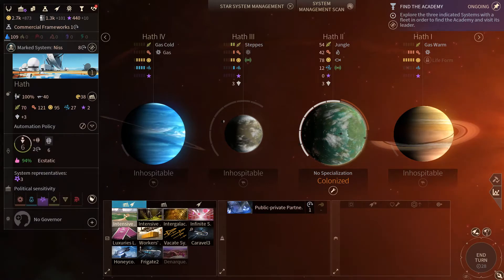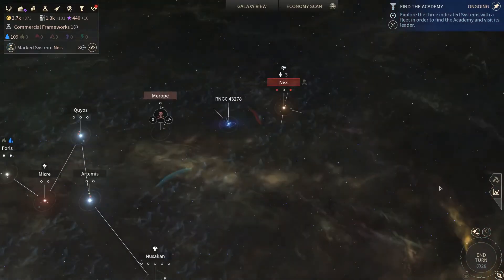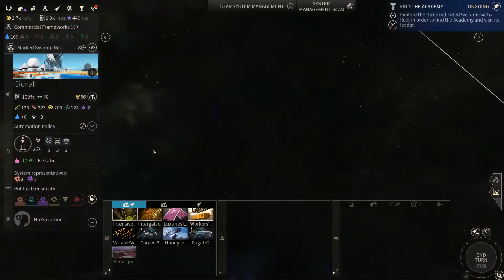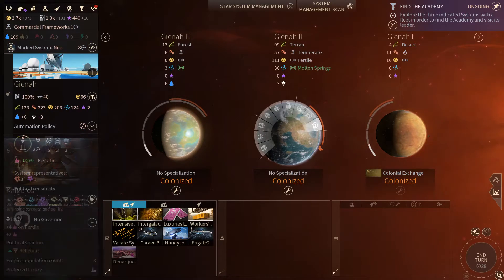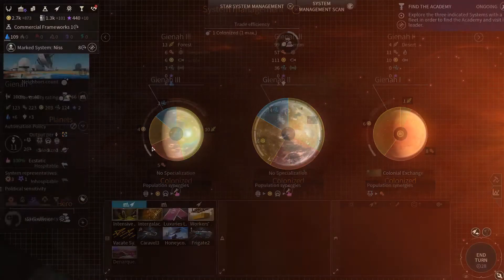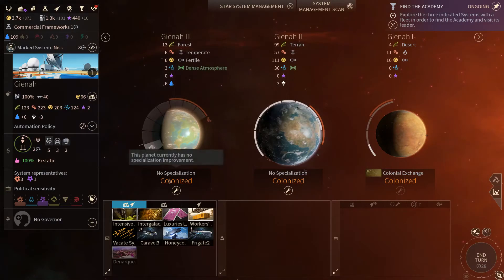Intergalactic supermarket is not gonna go on that system. I'm gonna go with a bit more food and then maybe that. On Vienna - we're looking ready, pretty good here already. Question is where we go, what are we gonna do next?